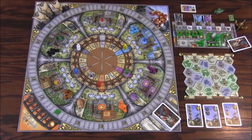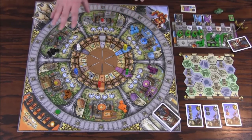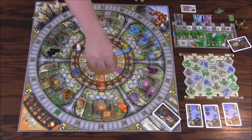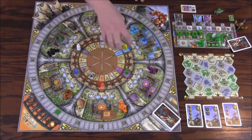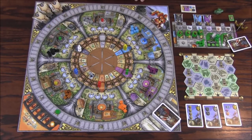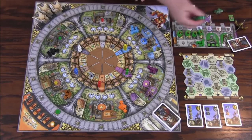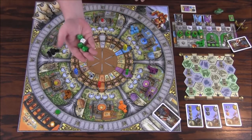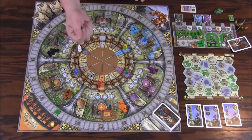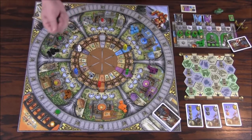Here you can see the setup for Merlin. This game is Feld's newest title, in which you are playing a Knight of the Roundtable vying to be the next king. You're going to use your knights — these little representative pieces around the Rondell — as well as Merlin, in order to take various actions. The main driving force behind the game is die rolling, so at its very heart this game is a roll-and-move, with some manipulation involved to allow you to move a little more freely.